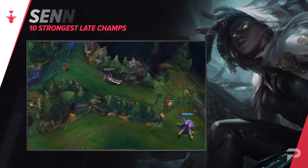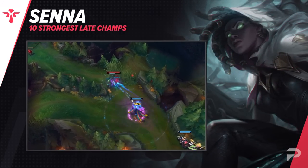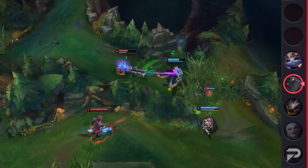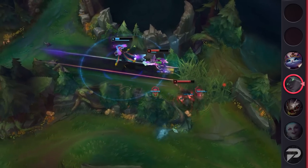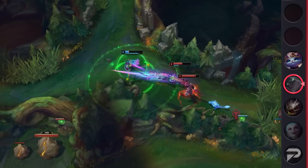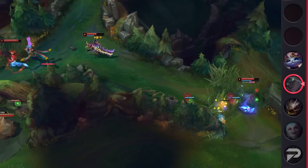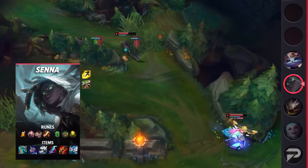We've got Senna starting us in the support role. Senna is infamous for her ability to gain a massive amount of attack range due to her souls. As the game goes on, Senna is able to progressively get stronger by attacking enemies and getting souls from minions. These souls grant her attack range, crit chance, and lifesteal — which are amazing stats to have on a marksman support. While she can feel weird to play at first, she definitely is worth learning. Overall, if you're looking to become a carry for your team, make sure you pick up Senna.